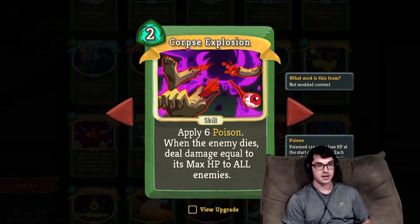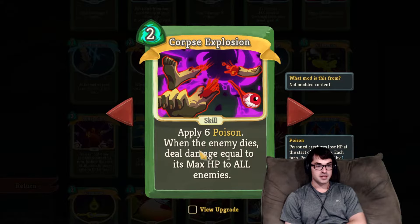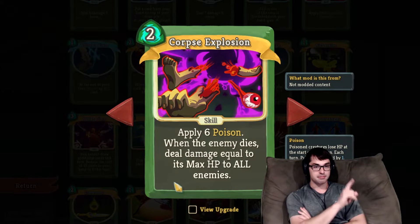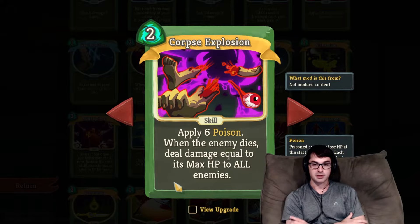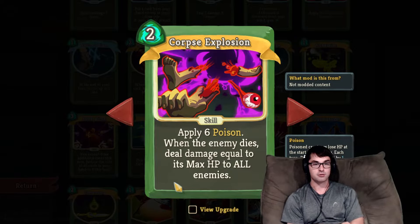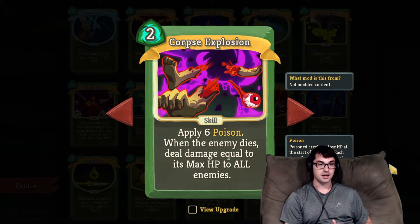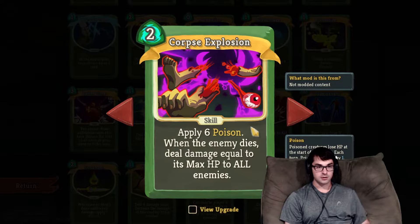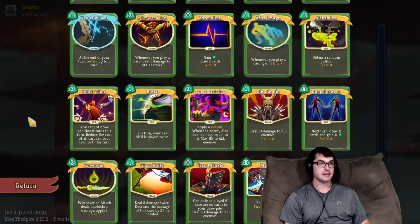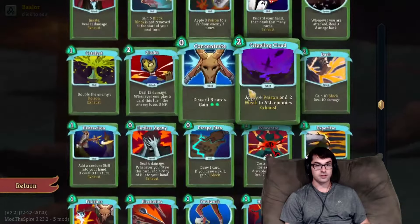I really like this card. It's great with Poison, it's great without Poison, although the two cost can be a little difficult. Both the Apply 6 Poison and the 'when the enemy dies, deal damage equal to its max HP to all enemies' are debuffs, so Corpse Explosion applies two debuffs to the enemy and will therefore consume two stacks of Artifact — making it a really useful way to remove artifact charges from Spheric Guardian, Donu and Dekku, Spire Shield and Spire Spear. A very, very good card for Donu and Dekku in particular — that fairly challenging boss fight gets really trivialized by this card. The two effects occur in the order listed on the card: Poison first, then the Explosion effect second.